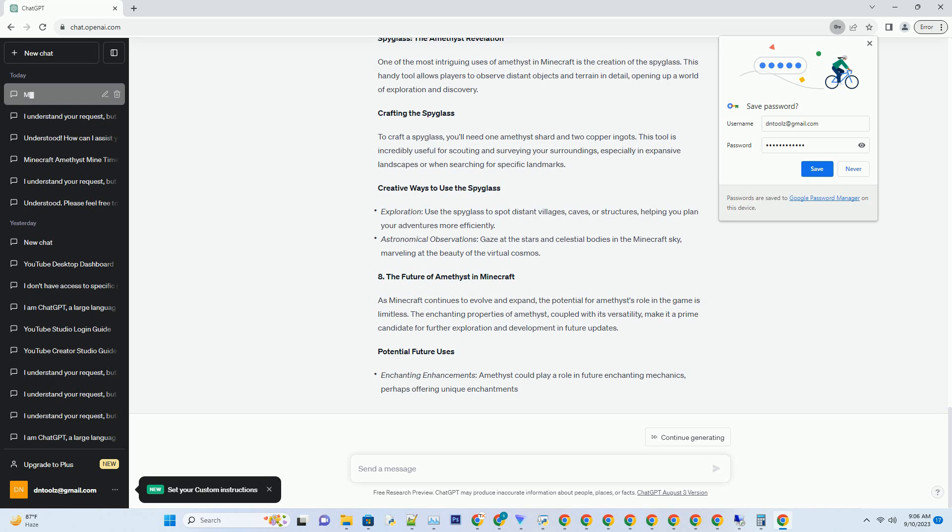Amethyst shards are the lifeblood of amethyst-related crafting in Minecraft. They serve as the foundation for creating enchanting items and tools that can elevate your gameplay experience. To obtain amethyst shards, simply mine amethyst blocks within geodes using an iron pickaxe or better. Each amethyst block will yield a random number of shards, typically between 2 to 4. Once you have amassed a sufficient quantity of shards, the possibilities in the game expand significantly.